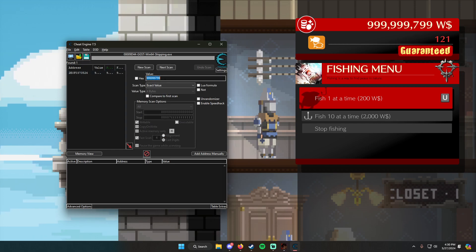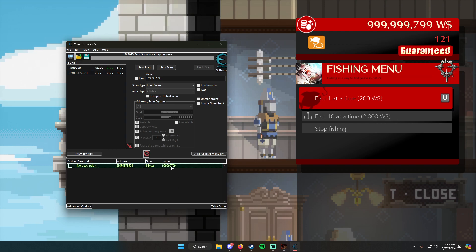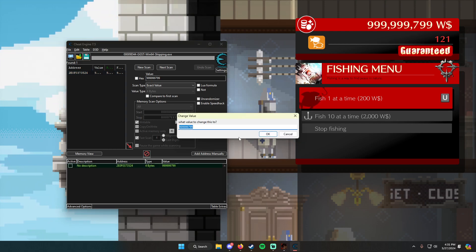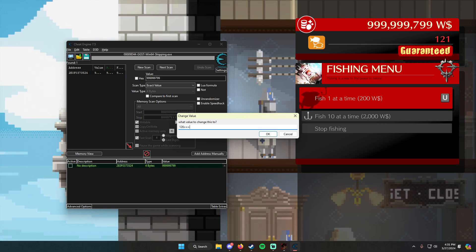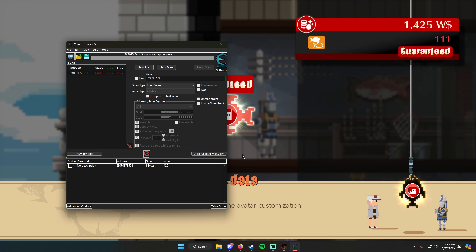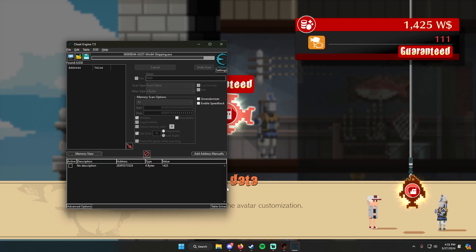I'm going to do something real quick to make this easier, because my number is really high. I'm going to change it to 1625, the one I used earlier. This will change the amount I have. Then do a new scan — we're going to look for the amount of money I have right now, which is 1425 — and hit First Scan.